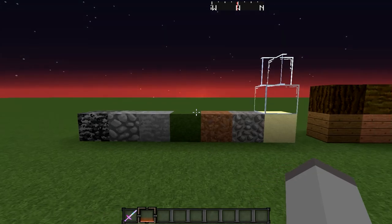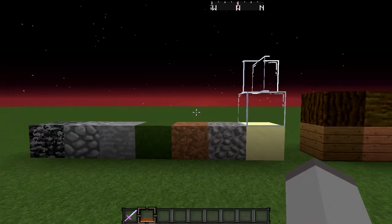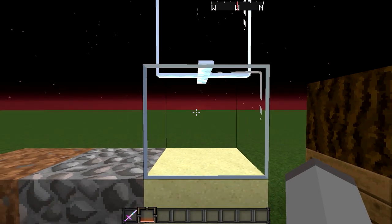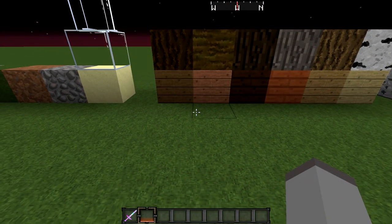So here are the kind of main blocks you would see: glass, sand, gravel, cobblestone, stone, etc. The glass — I'm not sure exactly where it came from, probably a faithful pack or something. It looks really nice to look through, easy to see through. Perfect for, you know, looking into people's bases and stuff.